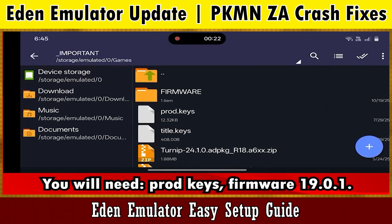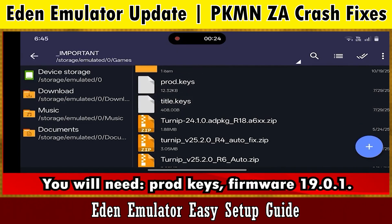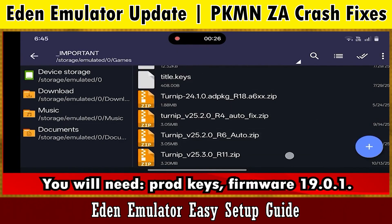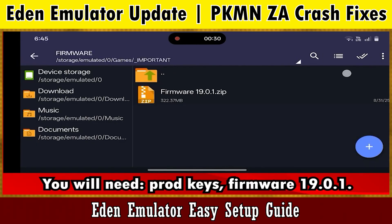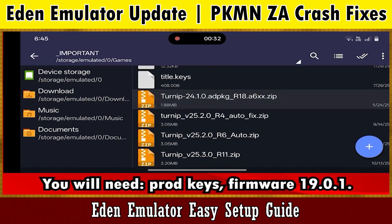You will need these files: prod keys, firmware 19.0.1, latest Turnip drivers if your device supports it, and the dumped game. After this, let's set up on Eden.